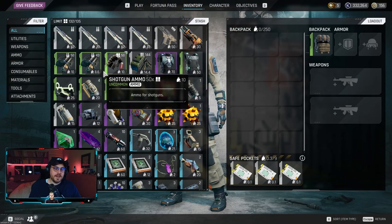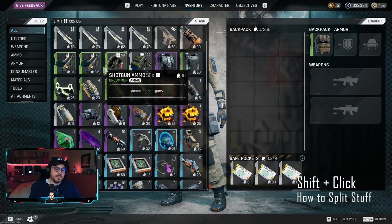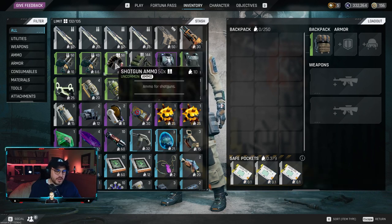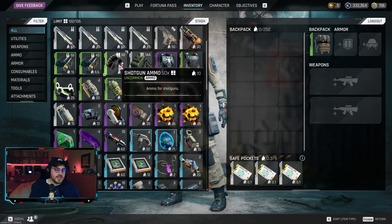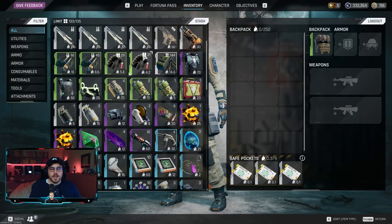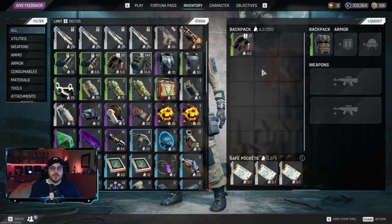For the next tip: how to divide ammo into smaller pieces. A lot of people ask about not wanting to take 50 shotgun bullets with them. Just shift-click and you can select a smaller amount. You can use the left or right button, or drag into the bar and choose how much you want. So I'd take 21 for example — click it, it divides, and you take it with you. Pretty simple.